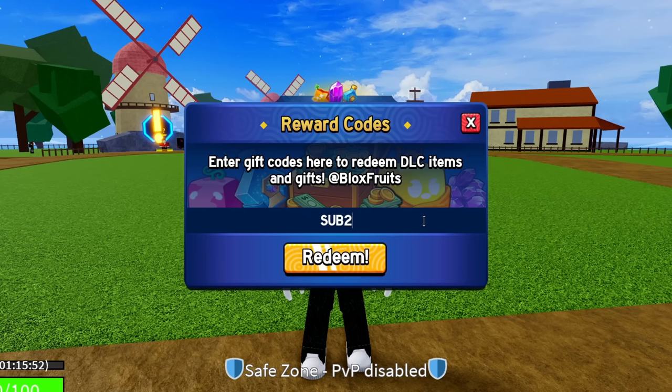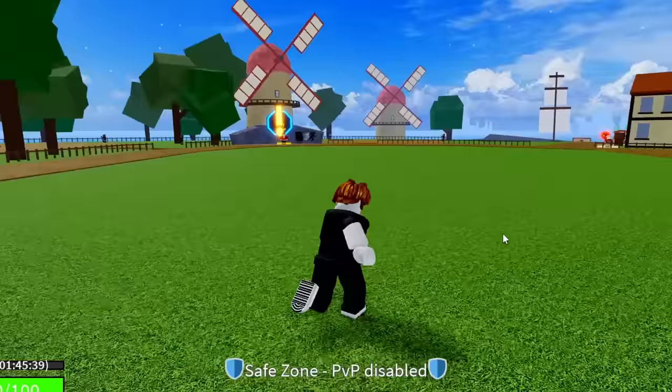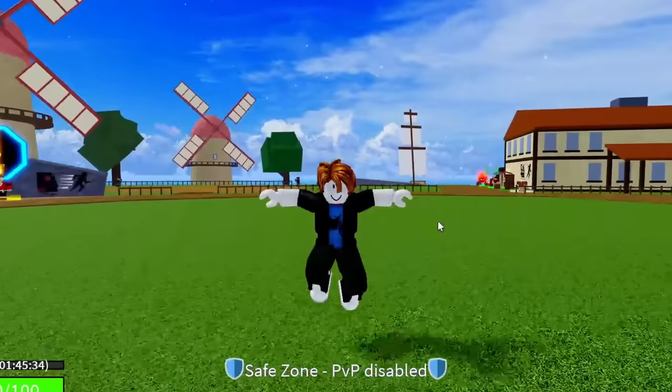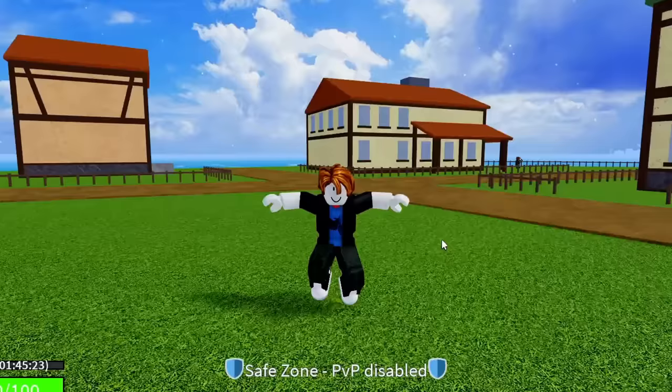The next code is SUB2GAMERROBOT_EXP1. Hit redeem — success, that code is working! That code is going to give you guys 30 minutes of 2x EXP. These 2x EXP codes are going to help a lot with getting out of whatever area you're in right now — whether that's the first sea, the second sea, or even the third sea as you try to get max level.